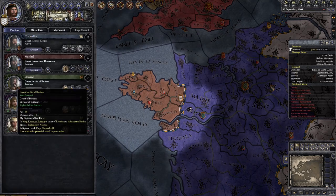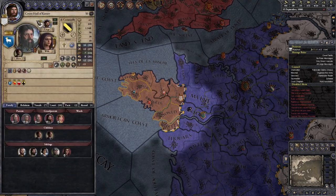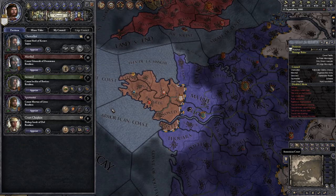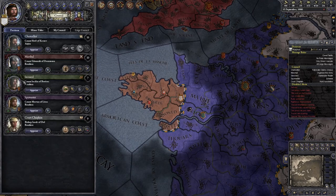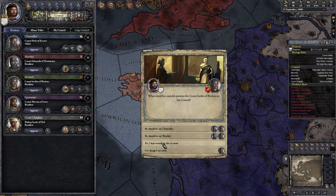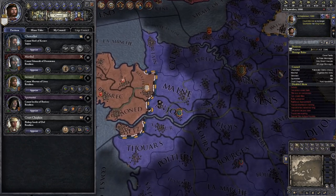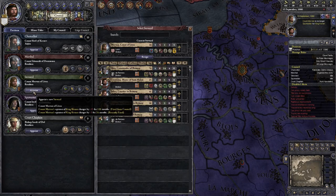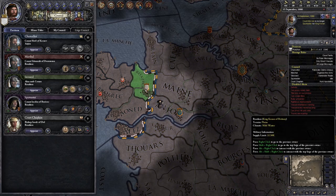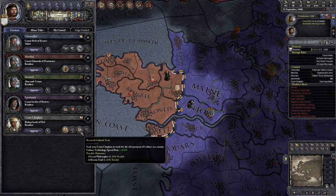Our marshal is alright, I guess. That dude's pretty lame. This guy is utterly useless — might even fire him or send him to die. This guy is an okay spymaster, not the best. You're going to be my spymaster. We're switching them like this to avoid upsetting them. This guy needs to go from here. It's not a good idea to fire them because they won't be happy with me, but one dude I can manage.